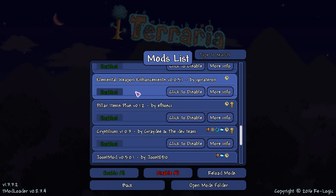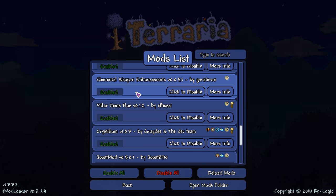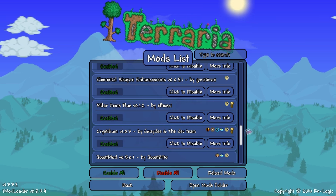Elemental Weapon Enhancements — this puts elemental damage on weapons. So like, a Wooden Sword can have earth damage, and a fiery weapon will have fire damage. Stuff like that.